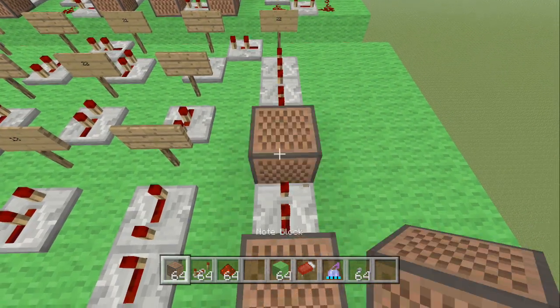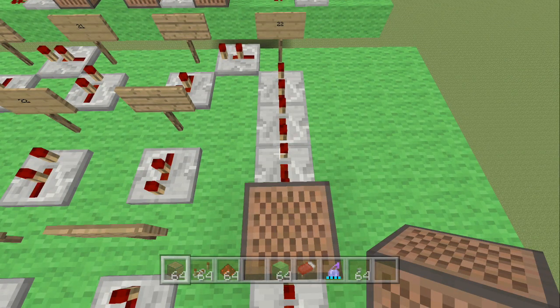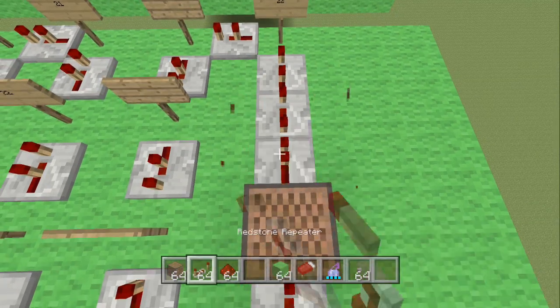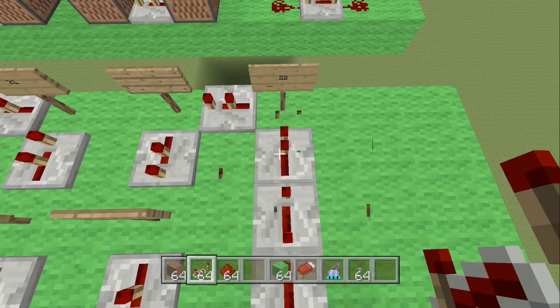The next note block is 13 hits. Then place three redstone repeaters: two of them are clicked three times each, and the third one is clicked twice.